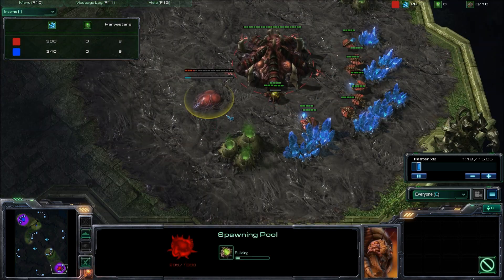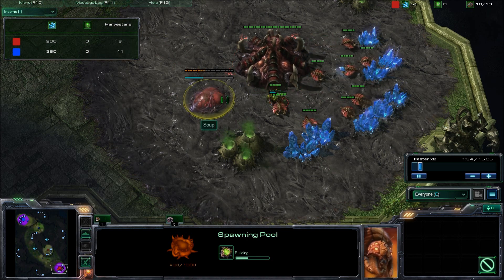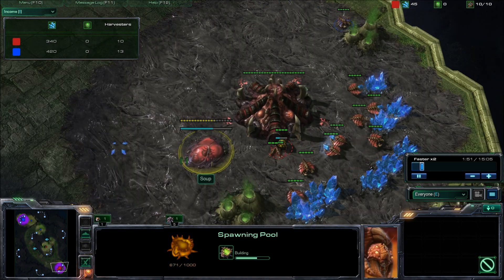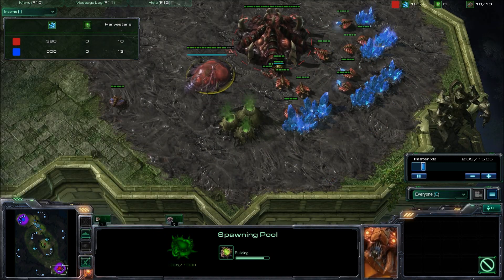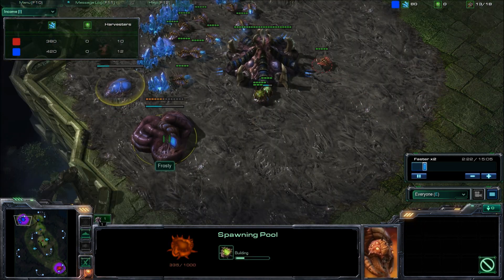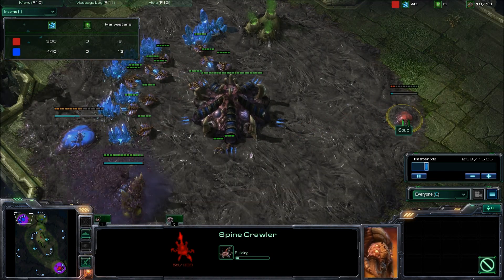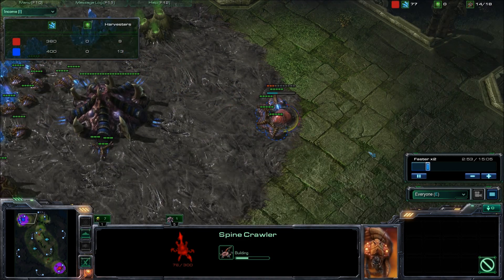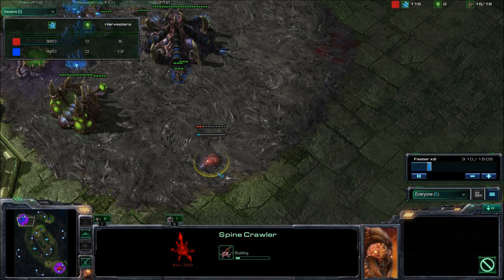It looks like he just put down a 9 pool, so that's quite early. I usually don't put a pool down until about 12 or 13. But this is a pretty big map, so maybe I can hold him off if he's going to be going for a rush. I'm going to be in his base scouting — I just see that spawning pool, and he's now coming over into my base. I've just put down my spawning pool and an extractor, so I'm going to try to get some gas out.